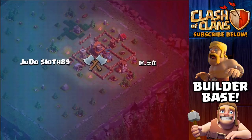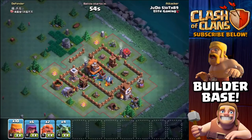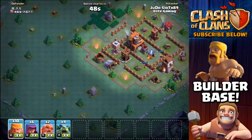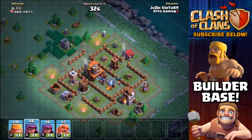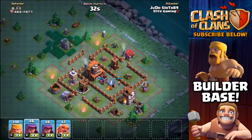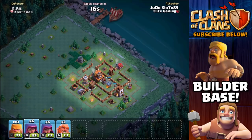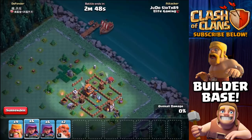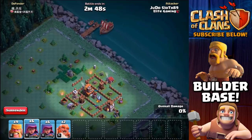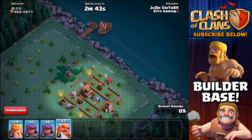Checking out this first one, we have the Builder Hall pushed over to the side of the base, no real snipes within this base. There is a building right on the corner there that we can try and take down. I'm assuming we have a big bomb over in this area. If we can push in with archers towards the Builder Hall, I think I may push in towards the archer tower at the top here. Let's go with two giants and all of the rest barbarians, because we're not going to hit the mega bomb within the top area where the archer tower is.